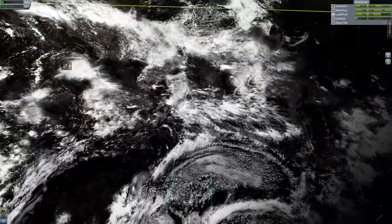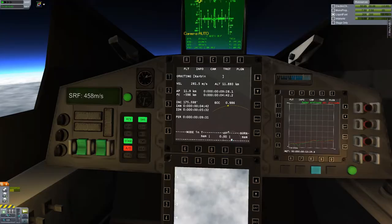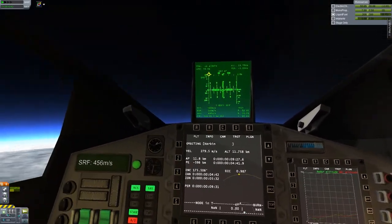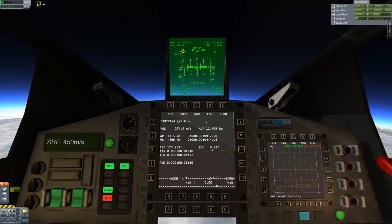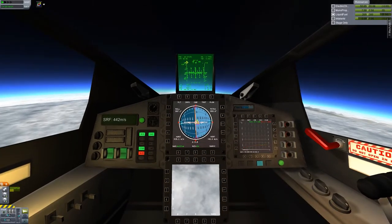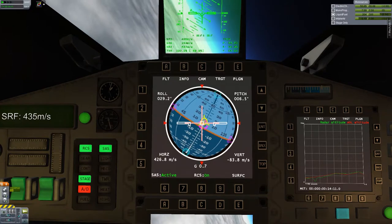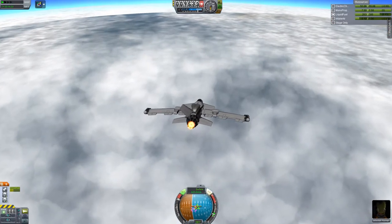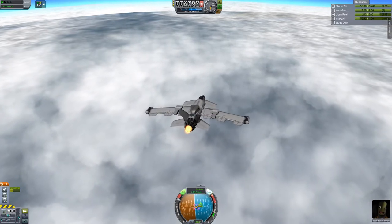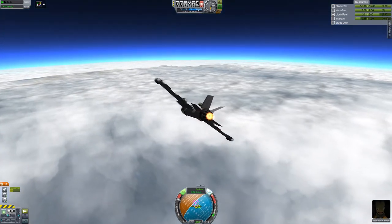We're traveling over the ocean — have they named the Kerbin oceans yet? I don't think so. I'm really enjoying this IVA view with the MK2 cockpit — it looks fantastic. Wait — why is the orbit display sideways? Is it showing me in orbit? No, that's not right. Whoa, it's way off. Did I find a bug? Even my controls are messed up!